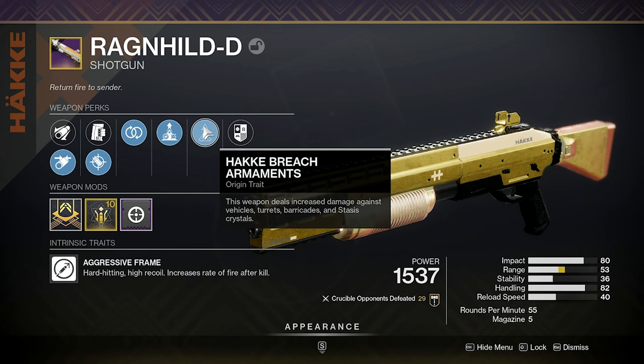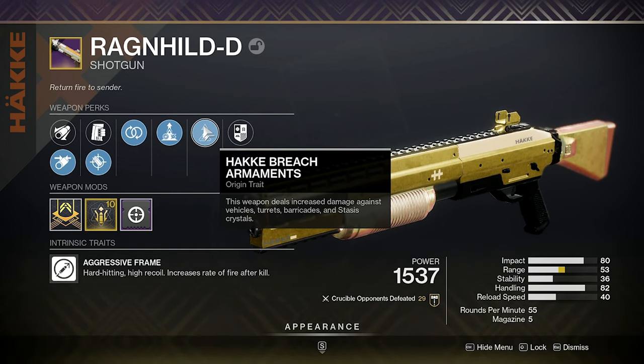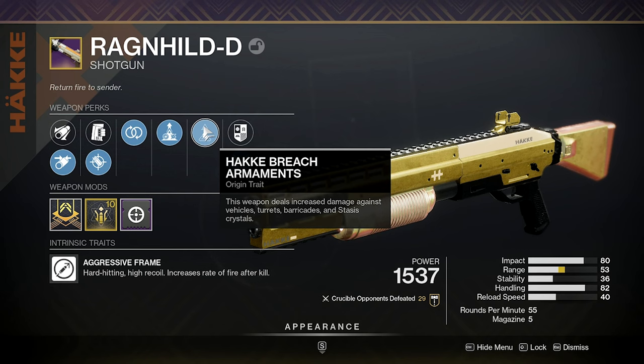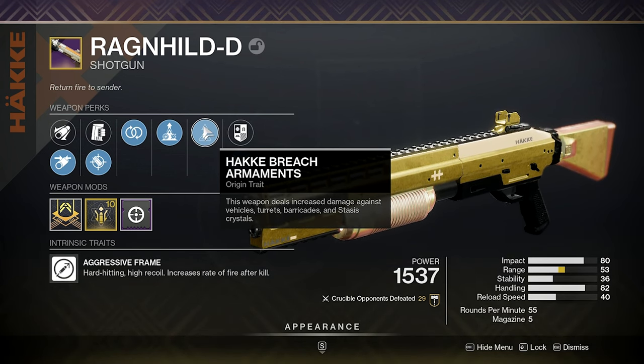The barricades and stasis crystals actually does have some utility to it in Trials. For me personally, I like to shoot barricades with my shotgun, so I'm not sure if this is really going to change it from a two-shot, because normally you have to two-shot a barricade with a shotgun. I don't think that's going to change with this — maybe it will do more damage so you can pull out your hand cannon and take less shots.